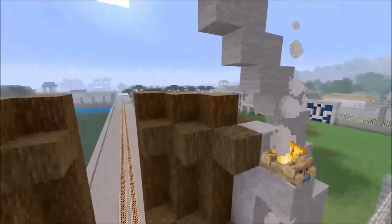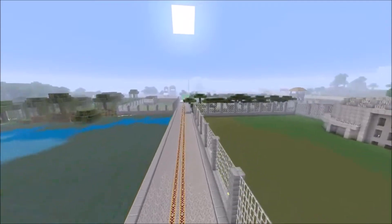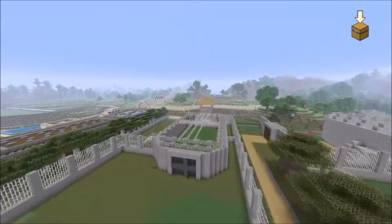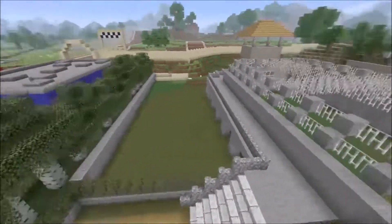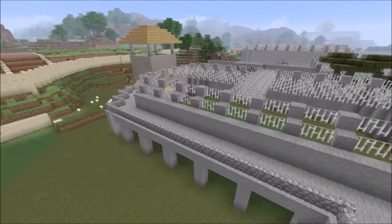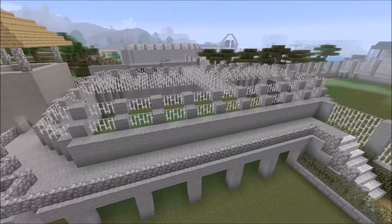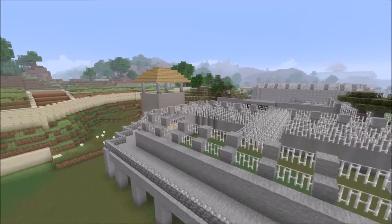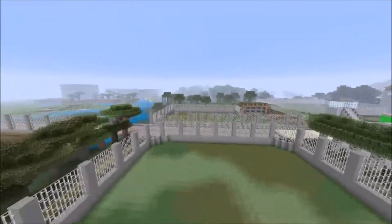Going back through the gate and across the rails, the next section is the Velociraptor paddock. It represents the old Jurassic Park velociraptor pen — you've got the path going up where Muldoon was talking to Dr. Grant, Ellie Sattler, Jeff Goldblum and all there. You've got the top bit here as well which I really like.